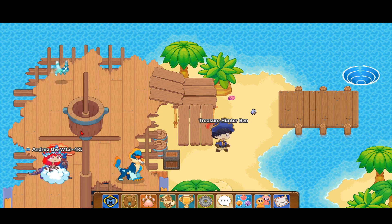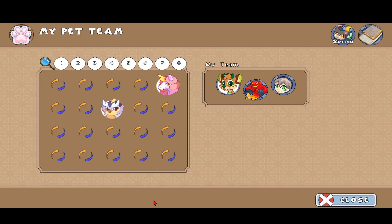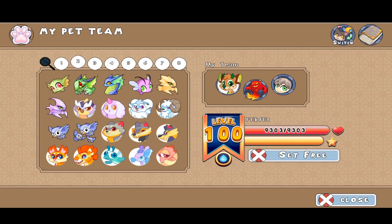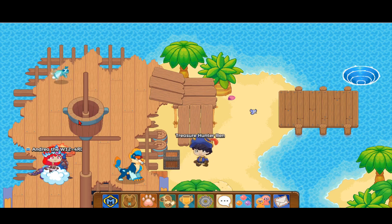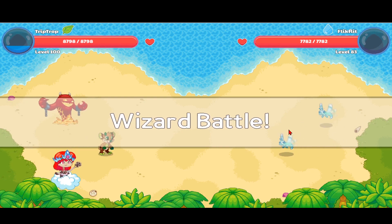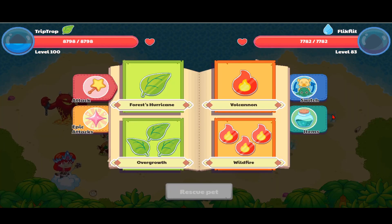This is the spot where the Sprite spawns. You won't see it lying around like the normal pets — you want to find a Flick Flit. Some people call it Silk Flit but it's Flick Flit. A Flick Flit is paired up with the Sprite. Let's check this one — if it doesn't have a Sprite paired with it, we'll have to keep refreshing the page.